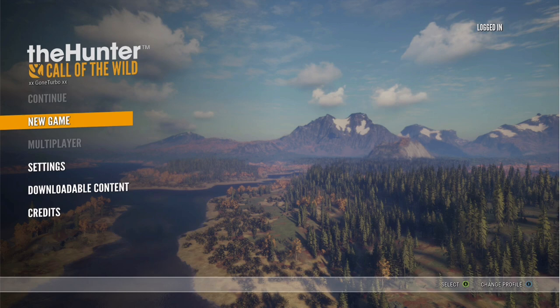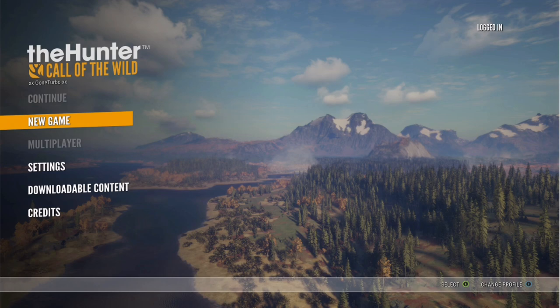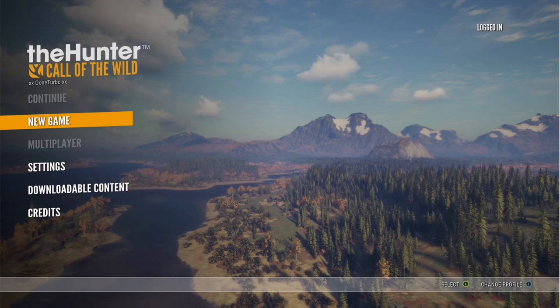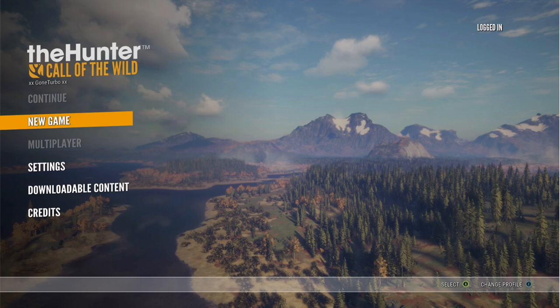So here we are — Hunter: Call of the Wild on the main menu. Looks fantastic. If the game is anything like the menu, then we're in for a treat. Downloading was normal — about 35 gigabytes for this game. I think it's the 2019 edition because it has a bunch of downloadable content: a weapons pack, some different maps — looks like Siberia was one of them. So with the 2019 edition it looks like you get some extra stuff.